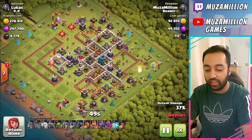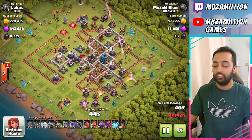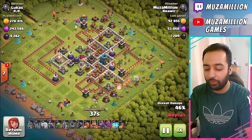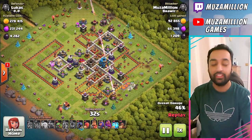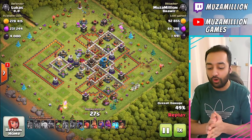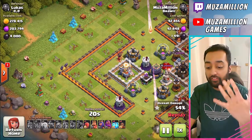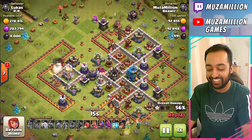We dropped a Baby Dragon there and up top we dropped a Baby Dragon also. And even with the Eagle Artillery starting on me, no issues. I dropped a Baby Dragon to hopefully take that out, but we don't even need to worry about the Eagle Artillery. We're at 46%. I could just drop Lightning Spells, but we didn't. We're just making sure we use all our troops. I almost forgot — we need to drop all the troops, so at the end I just dropped the five Headhunter Troops. They're not doing anything, they're just going to die.